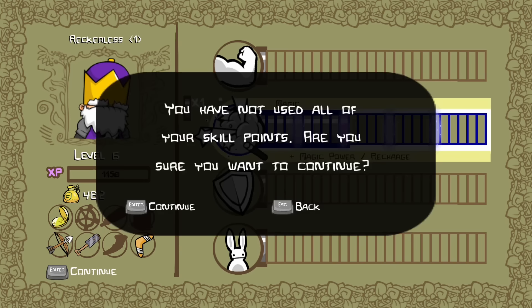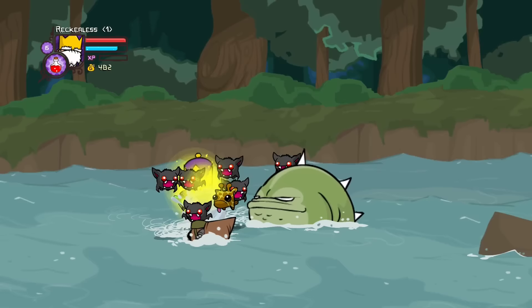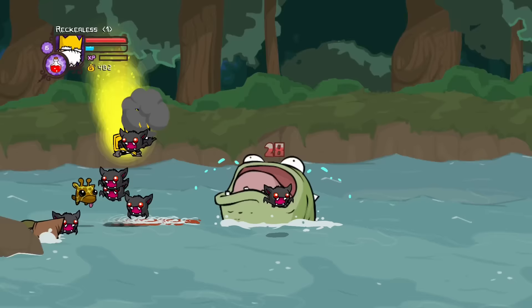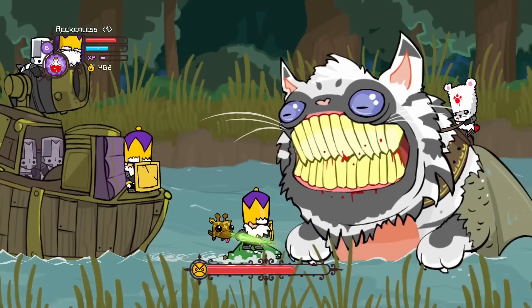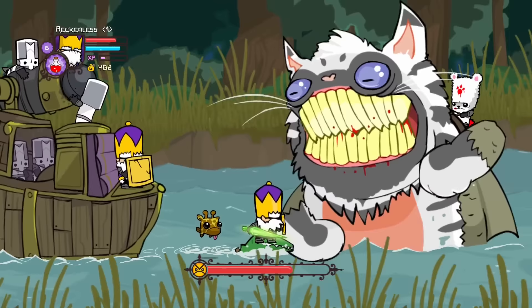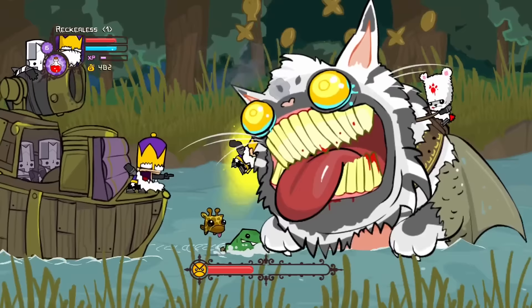Soon enough we unlocked the second magic attack for this run. It was once again just another knife-throwing attack, but it allowed us to throw knives downwards whenever we jumped in the air. We quickly moved on to the catfish fight, which was very easy because I learned you could block his attack. So all I had to do was block and then throw as many knives as I could. On top of that, the new magic threw knives even faster than the original, giving us more DPS.